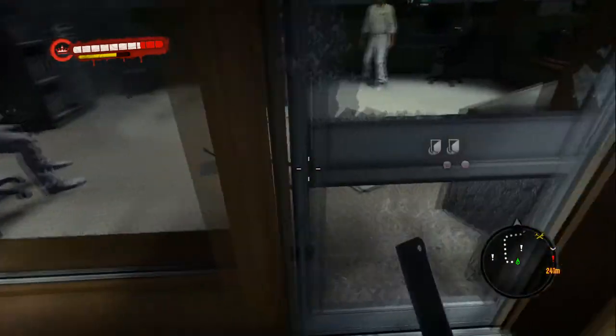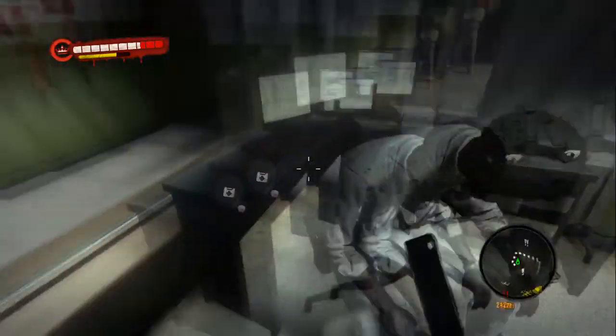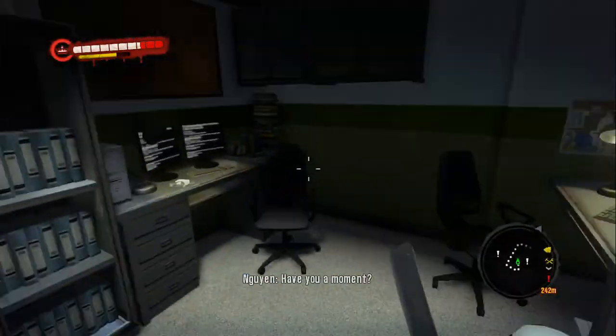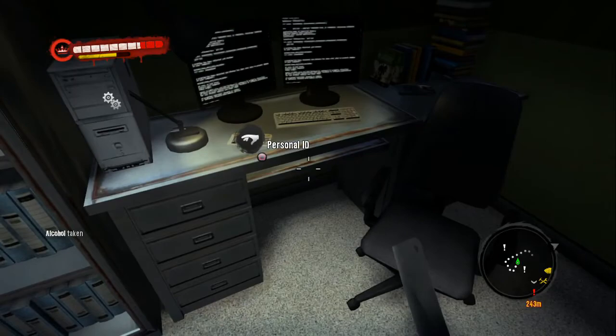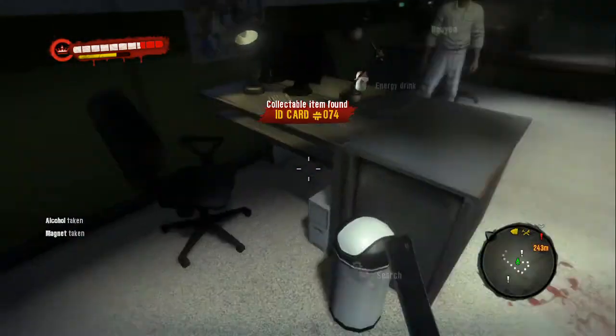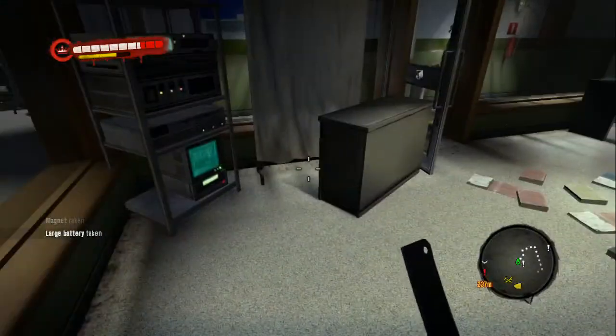Can we get into this room? Oh, we can. Nice. And well, you're not doing anything. Those are snacks. Personal ID. Awesome. Maybe there's something we can use. Alright, I will continue to look for stuff, though.